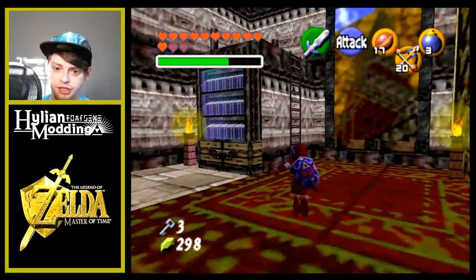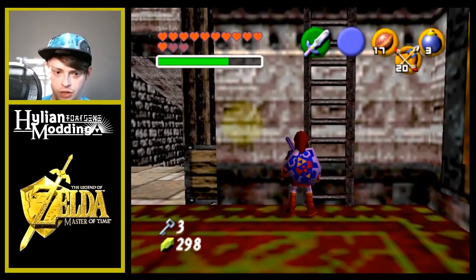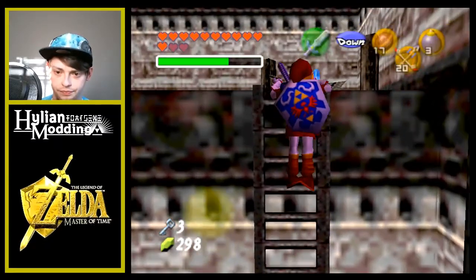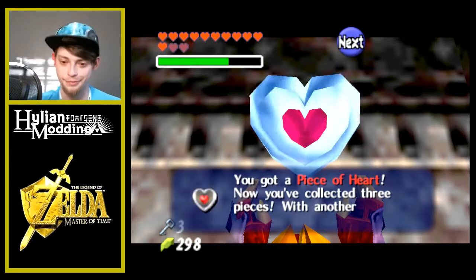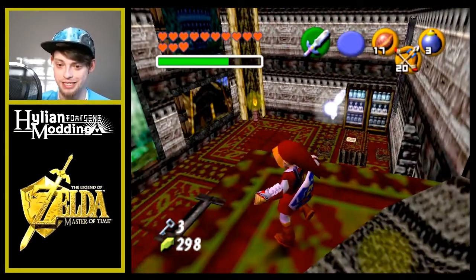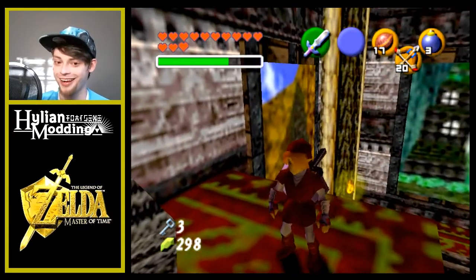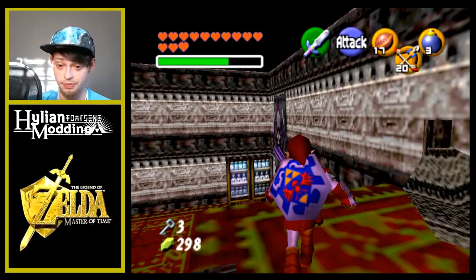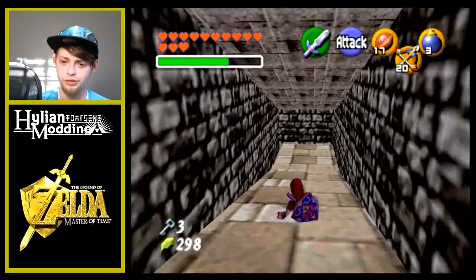Okay, I guess we're just going to keep exploring. Hey, I see a piece of heart! Have you guys ever seen that picture meme — it's like a pizza in the shape of a heart and it says 'pizza heart'? I find it funny, and I find people that can appreciate a good Zelda joke funny.